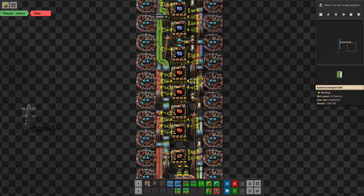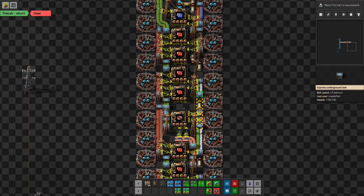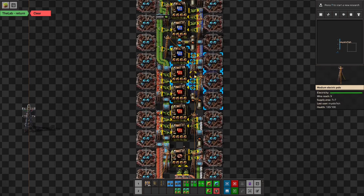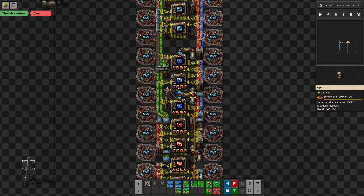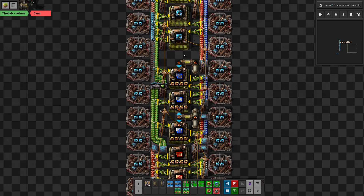So here's the remainder of the green circuits, and then we have the red circuits. We're now done with copper cables. We grab the red circuits here with this underground and put them on the inside of this belt. We've been snaking the sulfuric acid and figured out how to get it up here, and we're finally ready for the blue circuits. Here's the sulfuric acid — powering these two assemblers with this pipe and then looping up and around with this one.